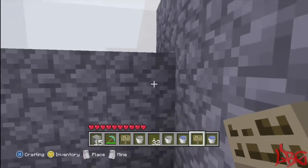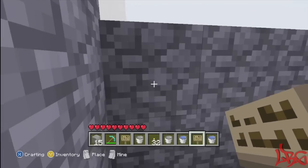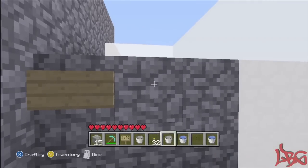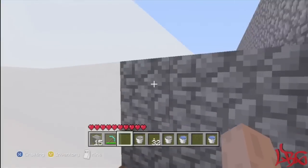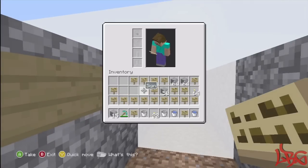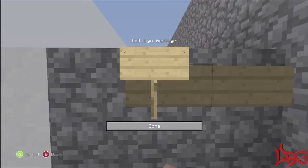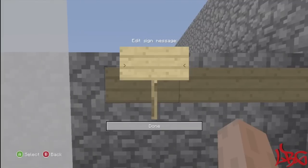We're gonna put some signs up. You're gonna leave this area open for now — actually, you're gonna put signs on each side at the very top. You do this because the zombies spawn up here and walk around. Since a sign takes up a whole block area, for some reason they think they're walking on a block and just walk across it, then fall because there's nothing there. That's why you put all the signs up here — and yes, you need a ton of signs.